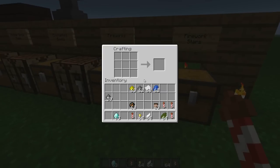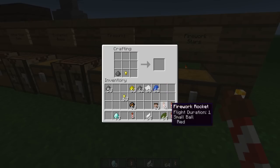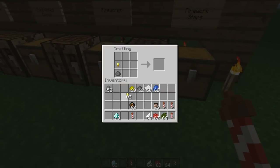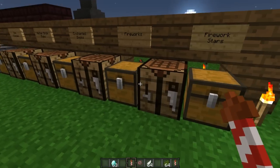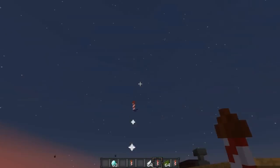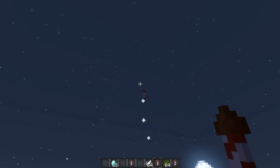I've shown the small ball, large ball, and creeper shape. I have two more left: burst shape and star shape. Let's do gunpowder and a gold nugget for the star shape. I want this one to be red, so no additional effects - just a star-shaped red firework. Attaching it to a rocket and launching it - and there it is, that's the star effect in a nutshell. They look really, really cool.